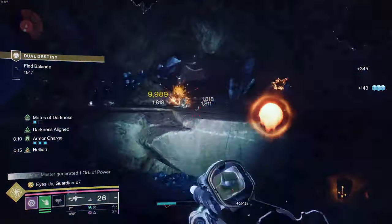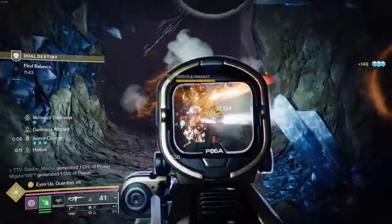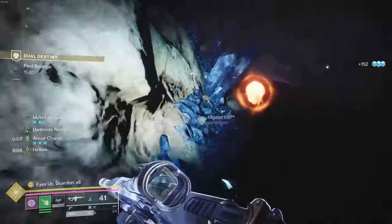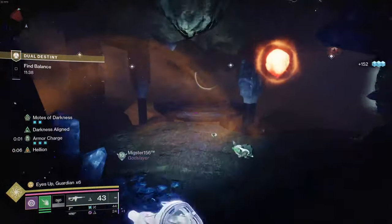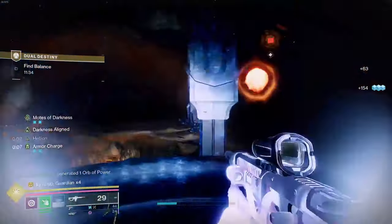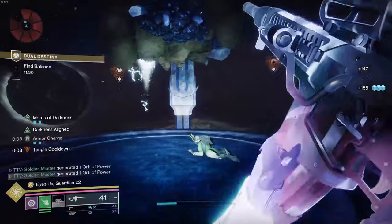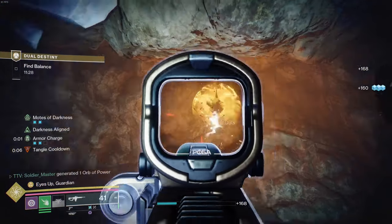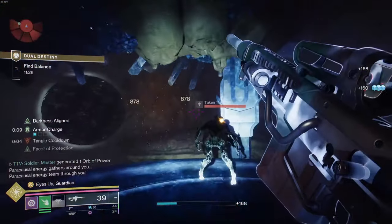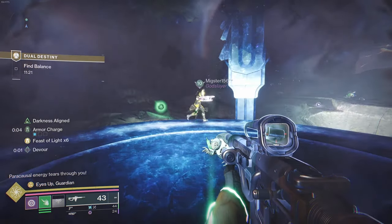Now we need to get one more mote. Got my last mote and the other symbol is 'grief.' Now once you have acquired both of yours you can come up here and help. We have pyramid and grief — counter is done. After the first section it swaps.